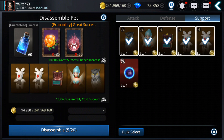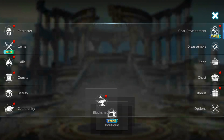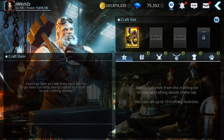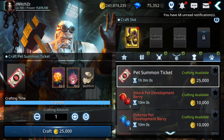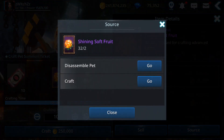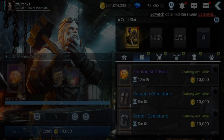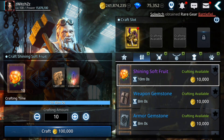I'm gonna disassemble the lower-ranked ones — the rank A's I'm gonna keep. And if we go back to crafting, let's see how many we can craft. We can craft 10 more. Some of these materials, for example this one, you can also obtain from disassembling pets and from crafting. So crafting is another way — you can craft in here, you need these materials.